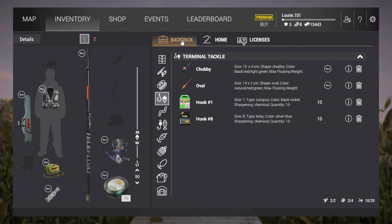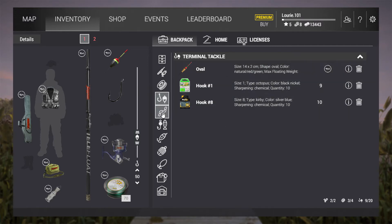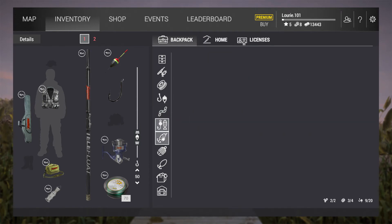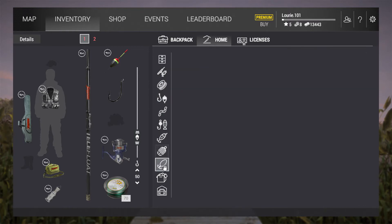Then you're going to put on your chubby float and your number one hook. Keep the bobber and the hooks on you. Make sure all your bait is on you. The lures should be there - the two lures are still on my body. Go home and make sure all the stuff is set. Now we can go catch some fish. We have our two rigs set up with a number one hook - just need to put on bait, put on the red worms.